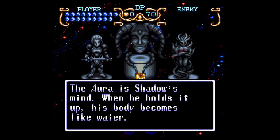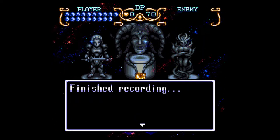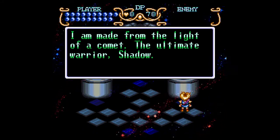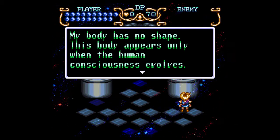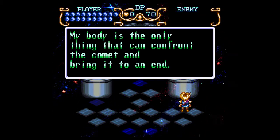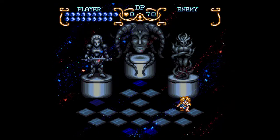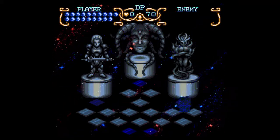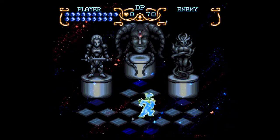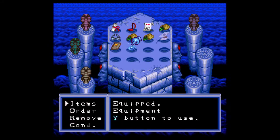Apparently the Aura is Shadow's Mind, and Gaia gives us some hints that we're going to need to be Shadow to continue. Shadow is apparently made from the comet. Now we are going to become Shadow, the ultimate warrior — essentially an entirely new character to play with. He has an extremely long reach, does very high damage, and attacks very quickly. And he has a unique power.